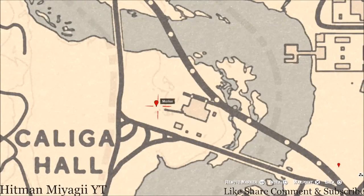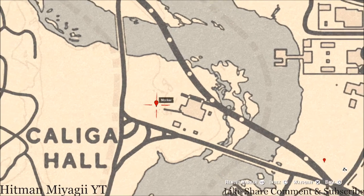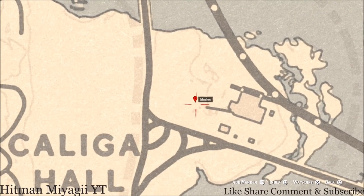Over at this next marker there's a coin — this coin is randomized, I cannot tell you what coin you will get. Come over here near this broken down cart in this field with your metal detector and you guys will get a random coin.